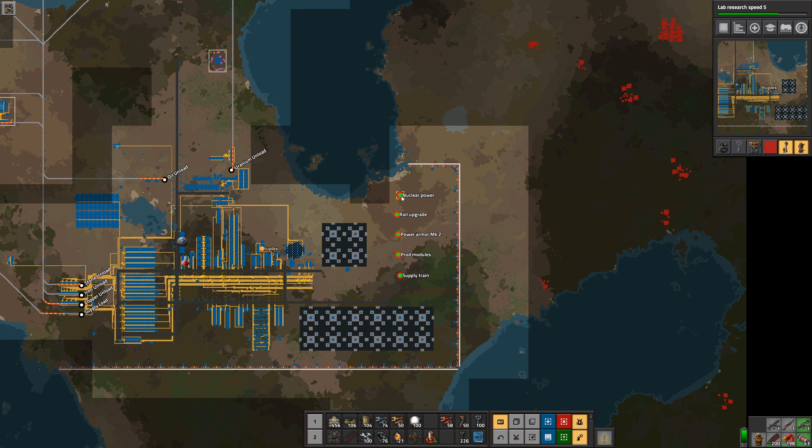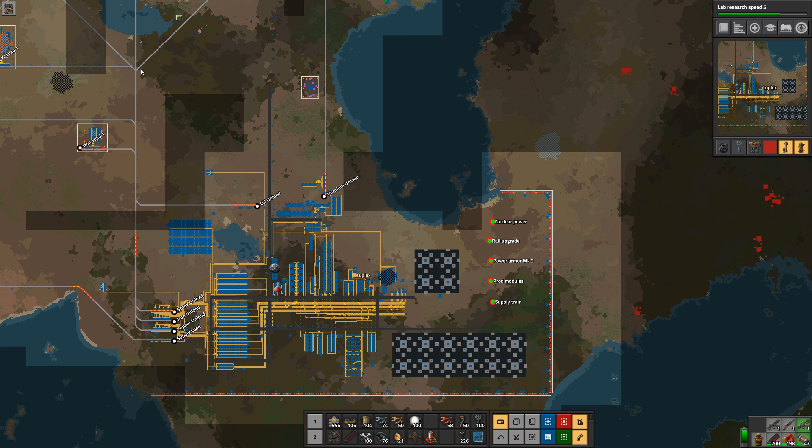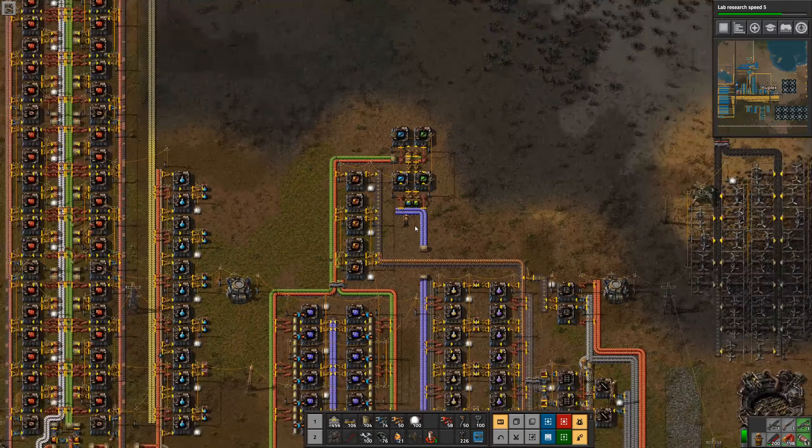The items on my to-do list: nuclear power, upgrading the rail system — there's a big bottleneck I want to alleviate — power armor mark II, productivity modules, and the supply train. We'll go into each of those in detail at the right time, but for now let's do power armor mark II.